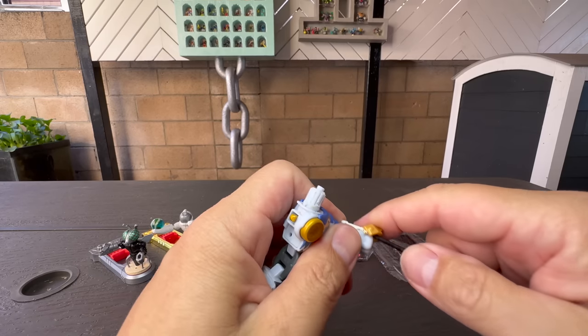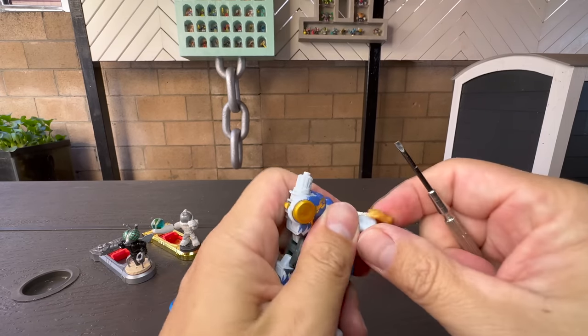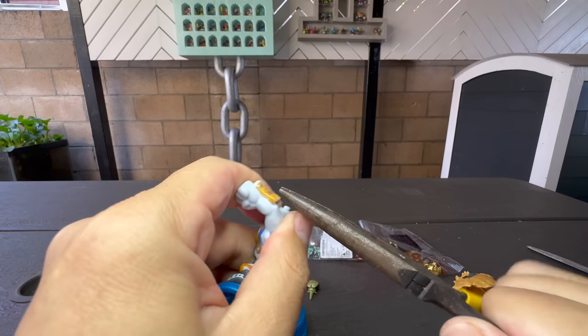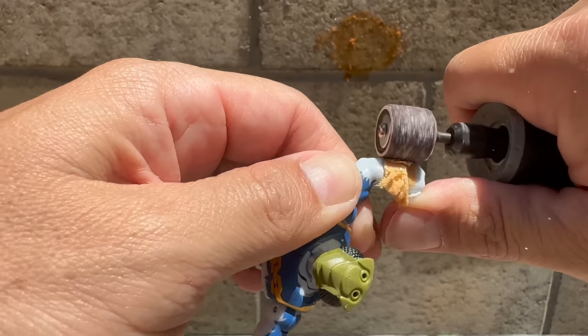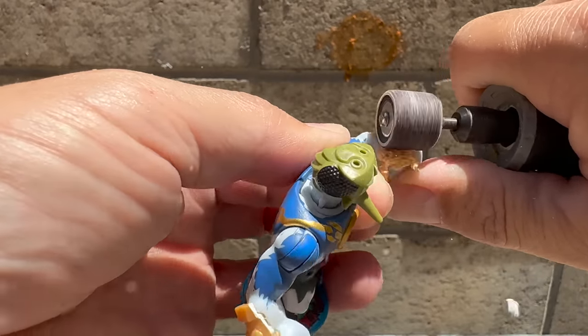I also want to take Alpha Wolf's gloves off because I have big plans for our new Mosquito Warrior's weapons. In order to compete with Astro, we need to fight fire with fire. These things are really stuck on and I think I'm gonna have to grind the rest of it off.